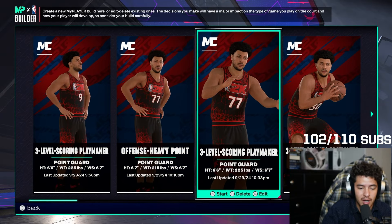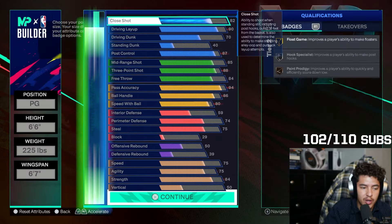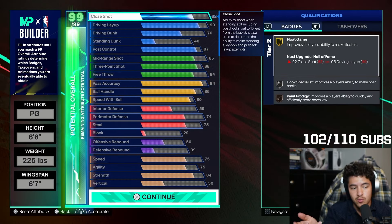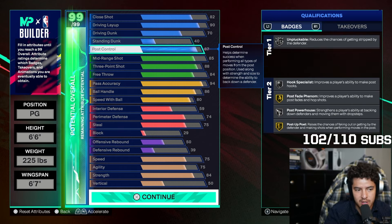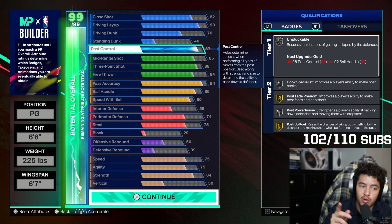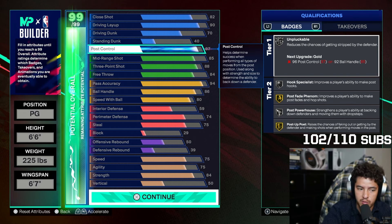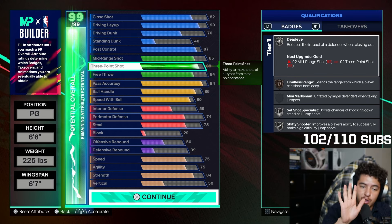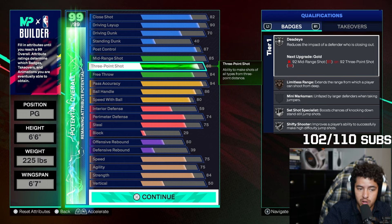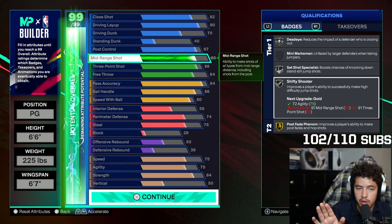For my favorite — maybe not my favorite — but this 6'7" three-level scoring playmaker is very fun. You get a 90 driving layup, a 70 driving dunk, and a 40 standing dunk. Great animations. You can drop the post control — I dropped it to 87 on this one, optimizing it for cap breakers. 87 post control gives you Post Without Poet on gold, which is a very good badge and you'll be able to bully small guards. Three-point shot — put it to 88, then use your cap breakers to get it to 93 for all your gold shooting badges. 85 mid-range with shifty shooter apparently gives you a 100% green window, which is amazing — shout out to 2K Labs for finding that.